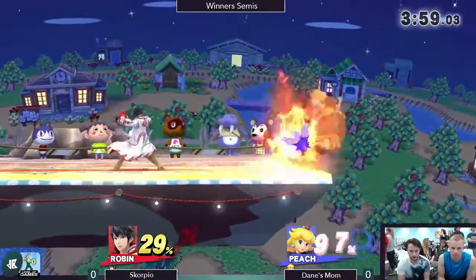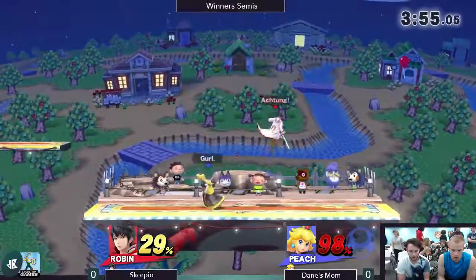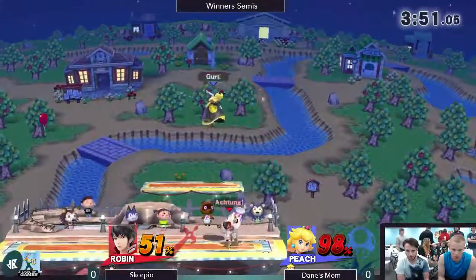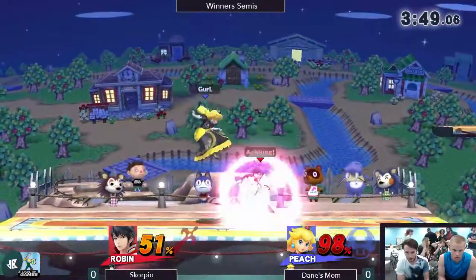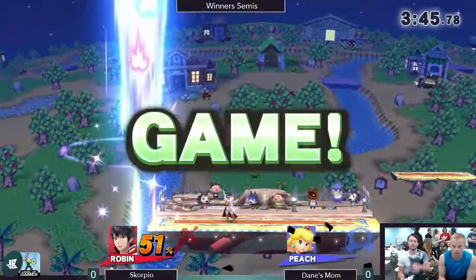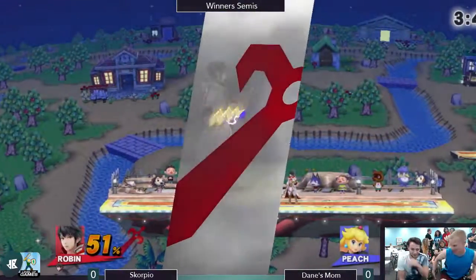These tomes are just not letting Dane's Mom do anything she wants to do right now. Forcing that roll, but unable to punish it. The one thing Peach does have on Robin is that it's really difficult for Robin to land against a Peach, because Robin doesn't have any effective tools to attack under him.